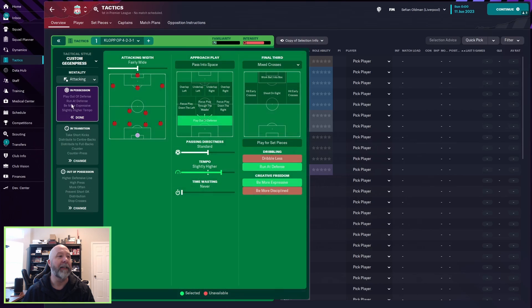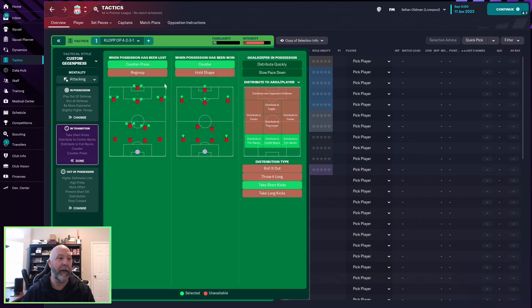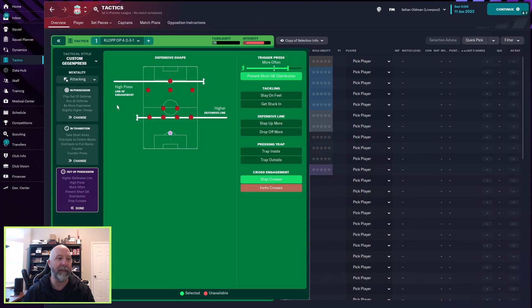This is a custom gegenpressing tactic with attacking mentality. In possession: attacking width is fairly wide, play out of defense, passing directness is standard, tempo is slightly higher, mixed crosses, run at defense and be more expressive. In transition: counter press, counter as usual, distribute to full backs and center backs, and take short kicks. Out of possession: high press line of engagement, higher defensive line — more of the classic Klopp style we know. Trigger press more often, prevent short goalkeeper distribution, and stop the crosses.